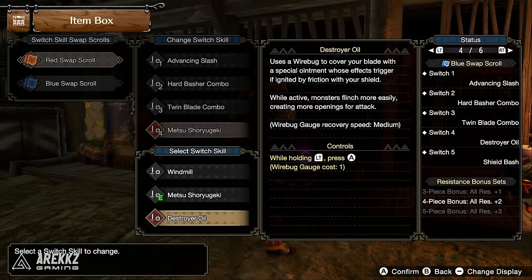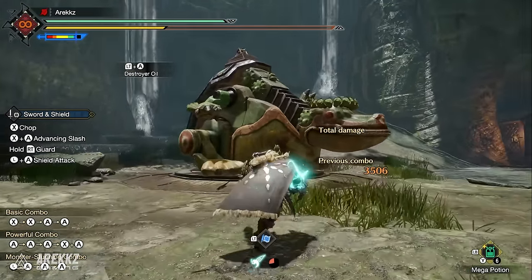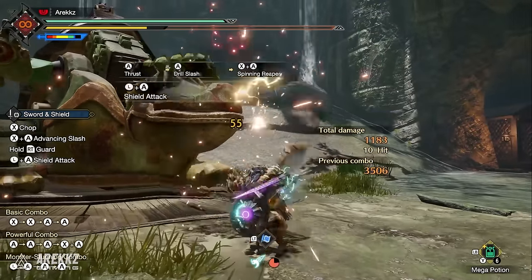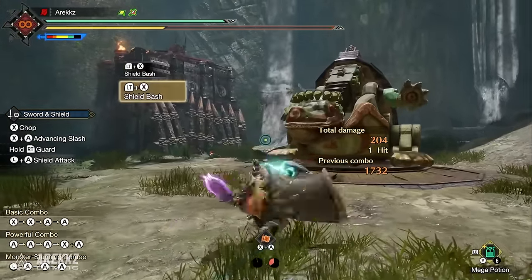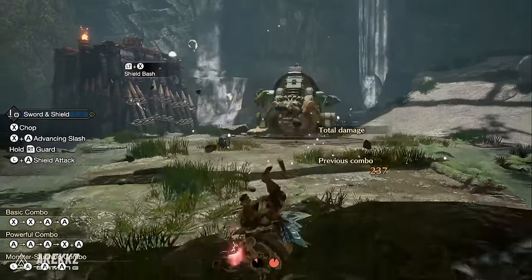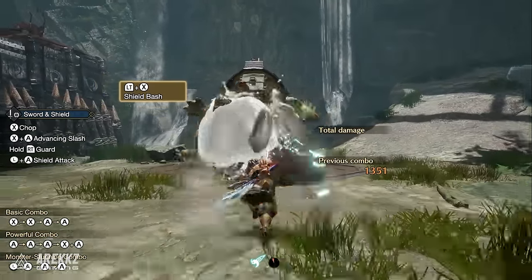Destroyer Oil uses a wire bug to cover your blade with a special ointment that triggers when ignited by friction with your shield. While active, monsters flinch more easily. Once applied you can switch to the other scroll — for example, combining it with metzu for even more flinch. Finally, Shield Bash is a combined offensive and defensive move dashing forward with your shield raised. If it connects you can instantly follow up with various attacks, and if timed right you can parry incoming attacks. This alone is a great flinch move.